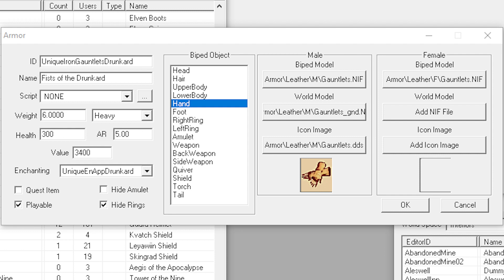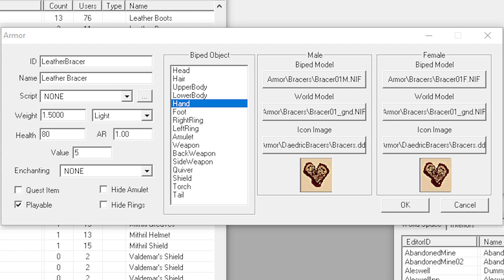And then finally we also have another part of the supposed leather set: the singular leather bracer — and yes, that's a typo in-game. These bracers don't really match either set and their texture path just refers to them as generic bracers. Their inventory icon doesn't even depict what they actually look like, because this icon is known as Daedric Bracers. I don't even know what to say about that one.